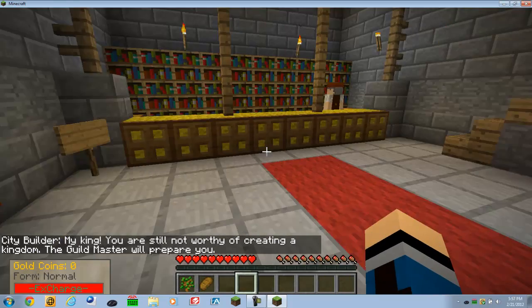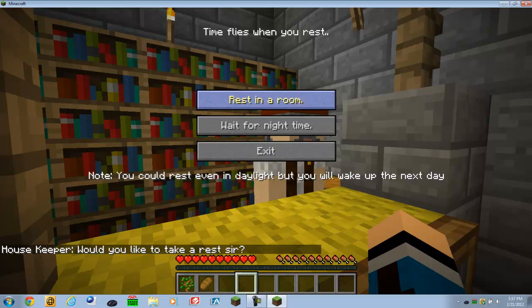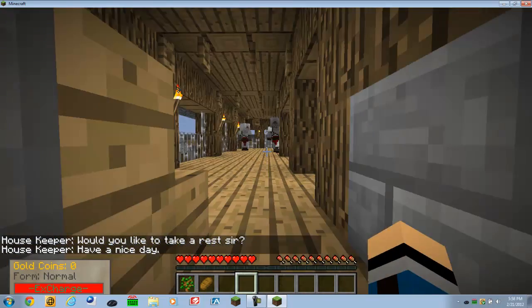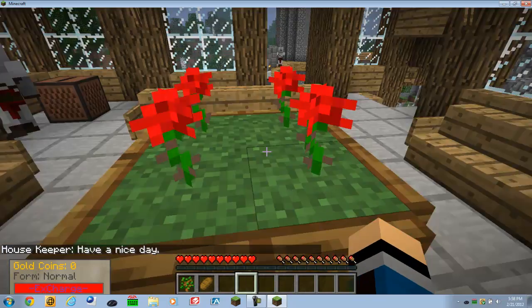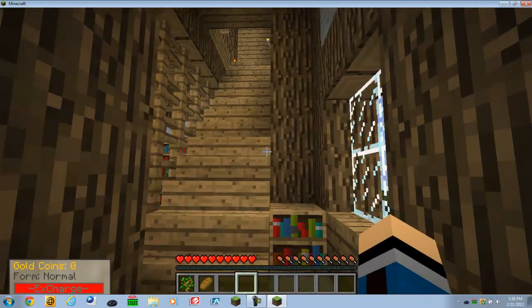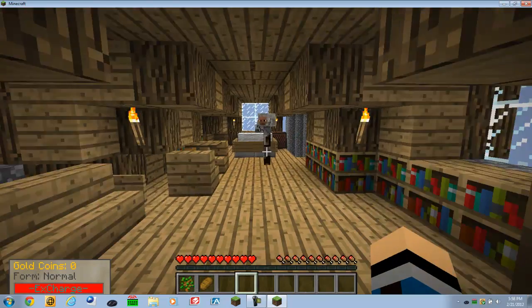Here is my king — the guild master will prepare you. Here is the innkeeper. You can wait for night time and then wait for day time. You want to go up the stairs, then the second pair of stairs — very nice designs, as you can see here. Then go up the stairs again, take a left and go down those stairs, and then you will see the guild master.